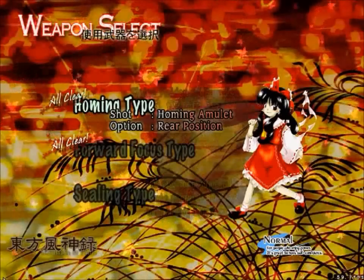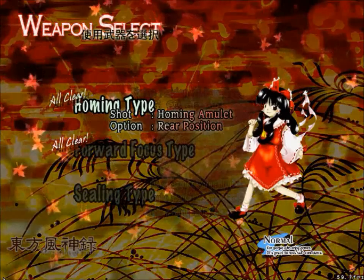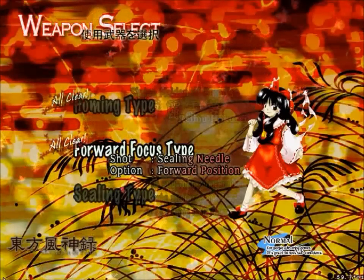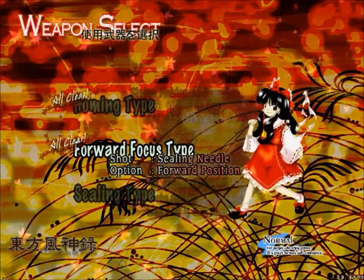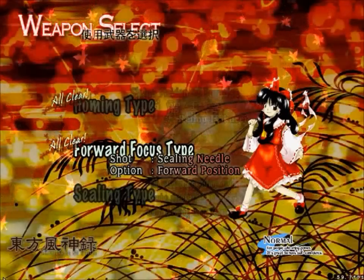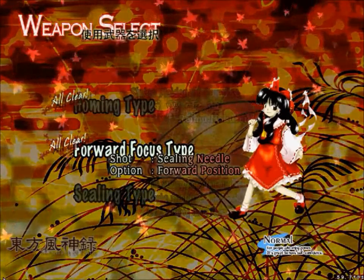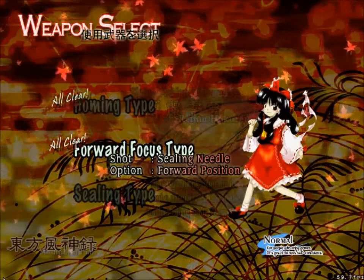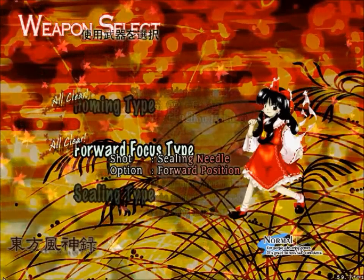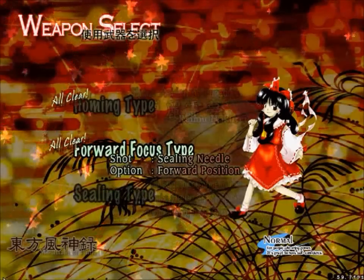Reimu has homing type, which is actually not too bad at all — homing is relatively strong in this one. She's got the needles; it's the first introduction to this in the modern format. She's always had the evil sealing needles from Scarlet Devil and Cherry Blossom, but this is the first one where it is full-on forward focus as opposed to a widespread with power sort of thing, and they are actually very, very strong. They're not as strong in this game as they are in the next couple, but they're still good.